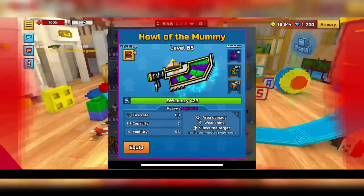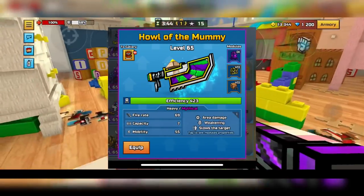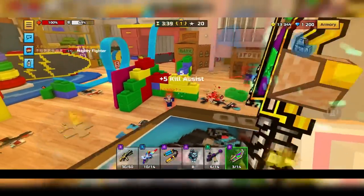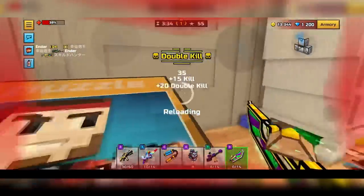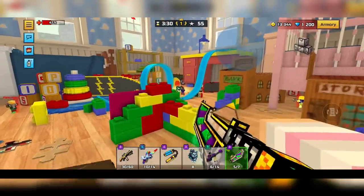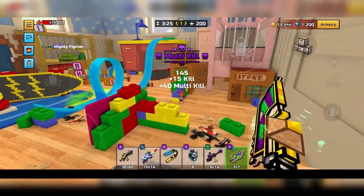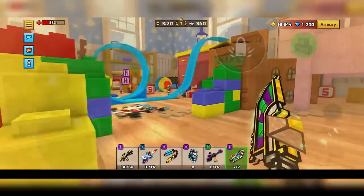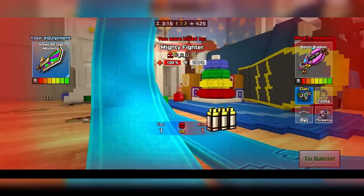Next up is going to be Howl of the Mummy. This weapon would be so much higher on this list if it didn't have Fixed Delay — the Fixed Delay just drags this weapon down so much. You could still technically use it with 3-cat if you really wanted to work around the Fixed Delay, but it just makes it so much worse. It is still pretty decent for spamming. It has instant travel time and weakening, which makes it pretty good. So for that reason, I feel like it still deserves to be top 20, but just not that high on the list.